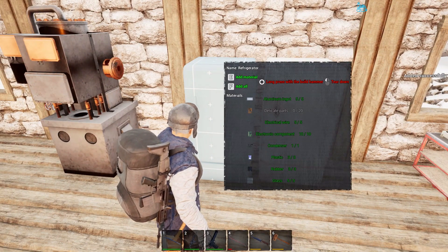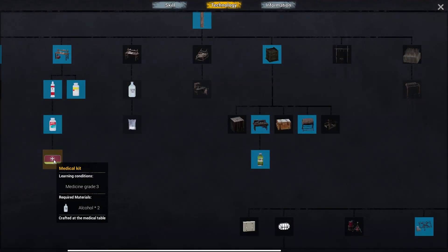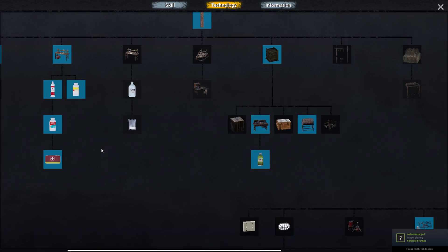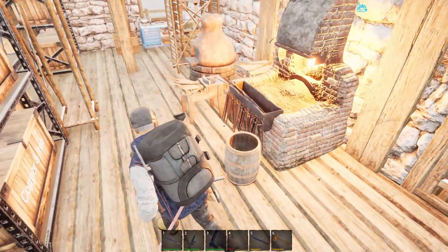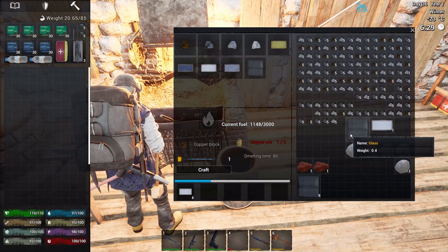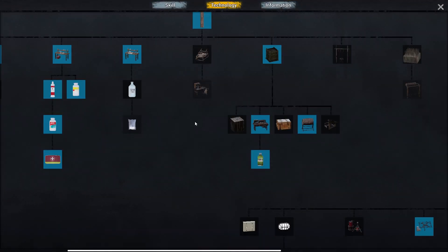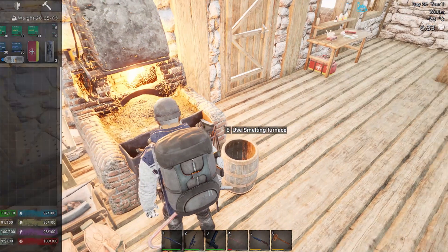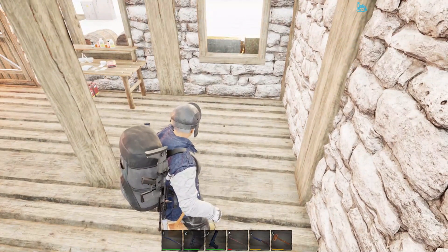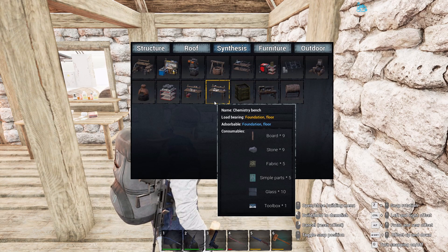I have five glass for this refrigerator so I'm gonna put that there. I also want to unlock the chemistry bench so let's do that — I need three glass. Then for ice I need fermented alcohols to unlock the alcohol, so we need to wait for that. Let's build the chemistry bench.